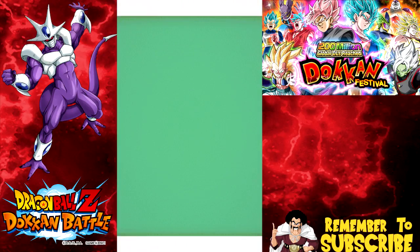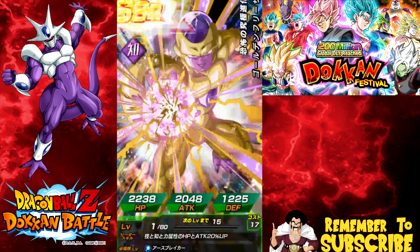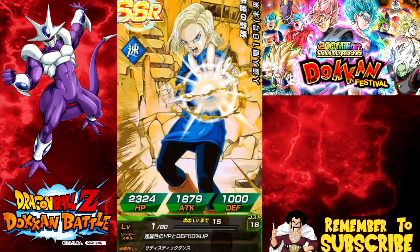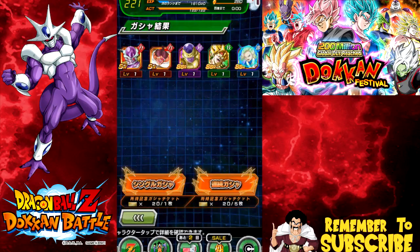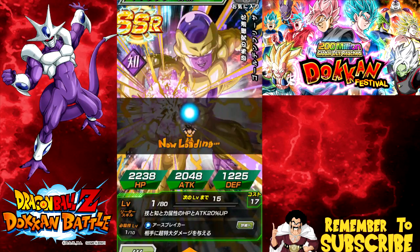By the way guys, let me know what you guys pulled in the comments below if you decided to summon with me. Oh, Frieza — no wait, I actually don't have LR Frieza here. Wow, okay, Golden Frieza — I don't think I have that intelligence one. All right, cool. Wow, that was actually a really nice multi-summon.